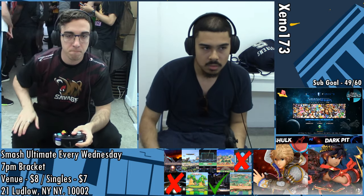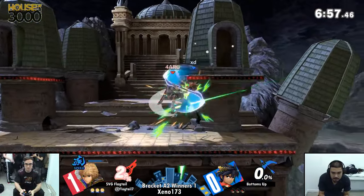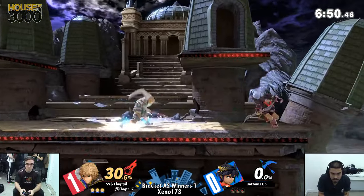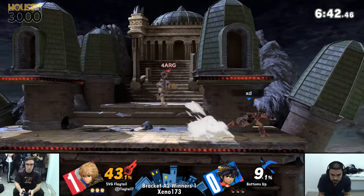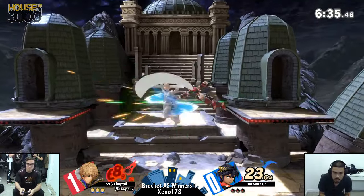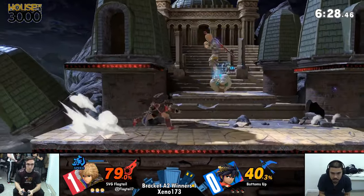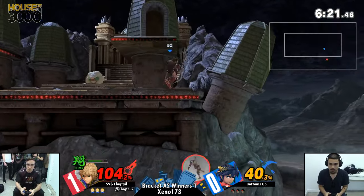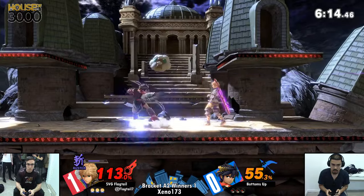Alright, we're going on Unival now and we're going to have to change the skin. We got Siesta Pit, Dark Knight. Getting that Nair out of shield. Good start for Bottoms Up. It looks like he's being a little bit more proactive now. This is actually a good start for him. It looks like Flagtail is just doing a lot of aerials in neutral, and Bottoms Up is just sniping aerials at him. It is good to use your projectile. Nice — Dark Pit's arrows.